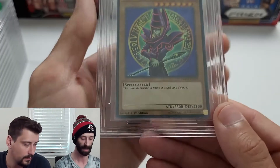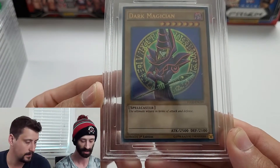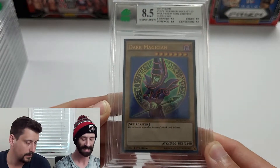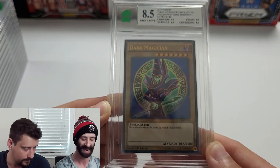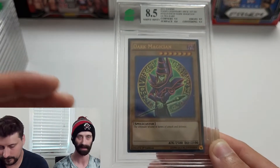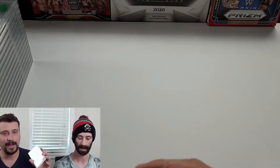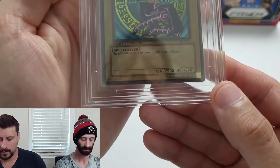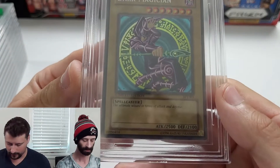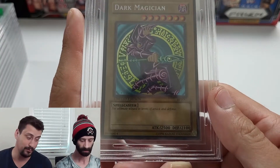Now we're getting into Dark Magician — this is what everybody came for. A 2015 Yugi's Legendary Deck first edition Dark Magician ultra rare. This one came back at an 8.5: centering 9.5, edges 8.5, corners 9.5 — very happy with those corners — and surface 8, which is actually pretty good for YuGiOh. You have to imagine some of these older cards were played with back in 2015, so an 8 surface is a decent result.